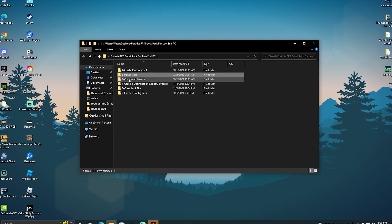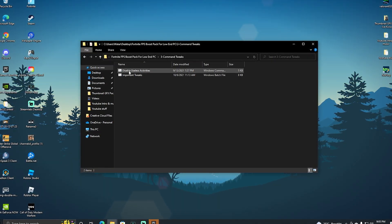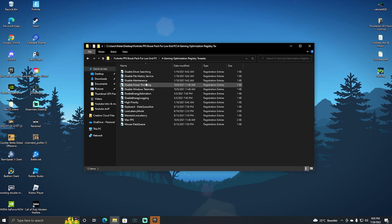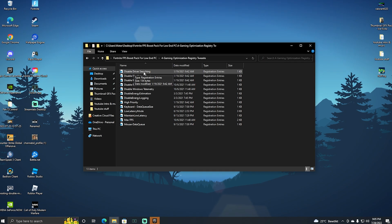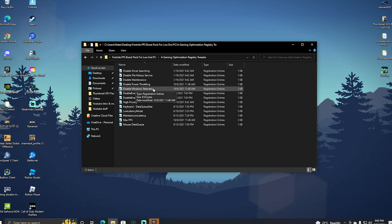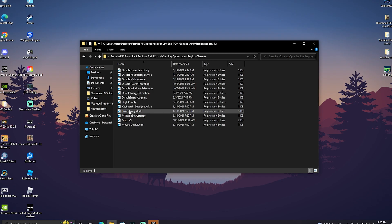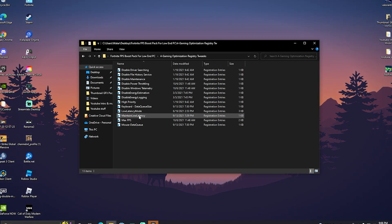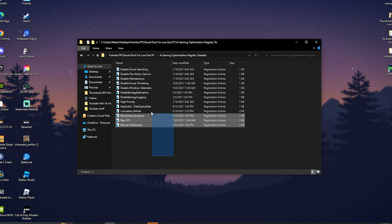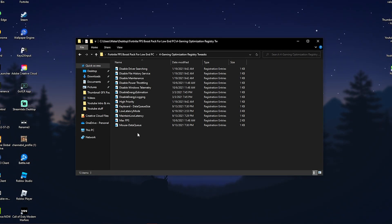Once done, go to Common Tweaks where we have 'Disable Useless Activities' and 'Important Tweaks' — just click onto them and apply both to your system. We also have Gaming Optimization Registry Tweaks which include: Disable Driver Searching, Disable File History Manager, Disable Maintenance, Disable Power Throttling, Disable Windows Telemetry, Energy Estimation Logging, High Priority, Keyboard Data Queue Size, Low Latency Mode, Maintain Low Latency, Max FPS, and Mouse Static Queue Size. All of these are super important and always included in my FPS Boost Packs to improve performance on Windows 10 or Windows 11.